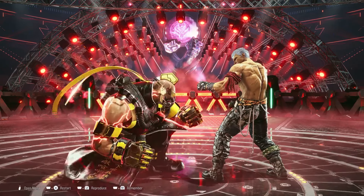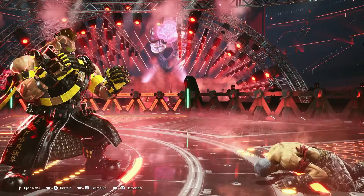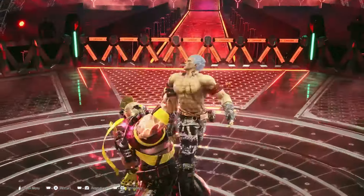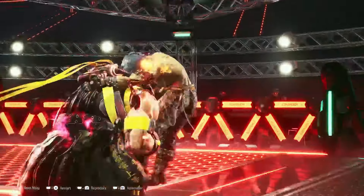Jack also has down-back 2 — if he does that to your opponent they'll be confused because it's a crazy low move. In Gamma Howl he has a 1+2 throw, but he cannot change the throw. So if you see Jack in Gamma Howl and he does a 1+2 throw, you can break it with 1+2 as well — that's one thing to pay attention to.